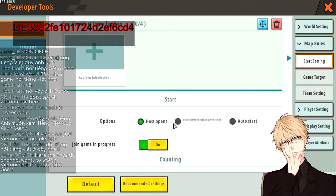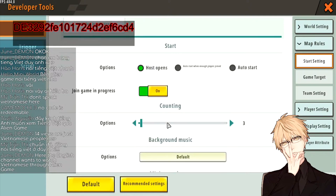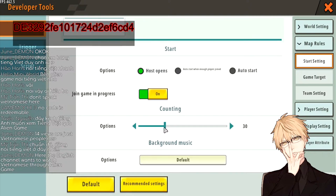Host Open — you can leave this as it is. Join Game In Progress — make sure you always have this on because for Paco maps it doesn't matter if people join during your game since they'll always spawn at the starting point, so others can join while you are playing. Counting — you can keep this at 3, because all maps in Mini World typically use 3. If you raise this to 30 it means after you click Start Game you have a 30-second waiting time before the game starts, so just keep it at 3 or 5.